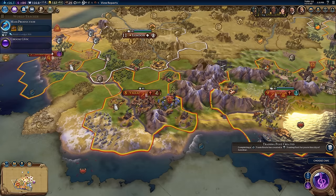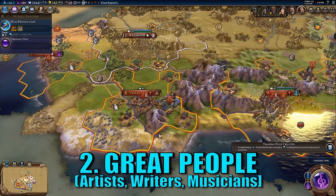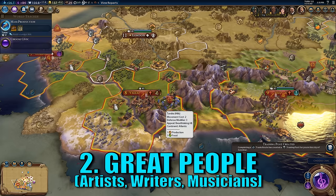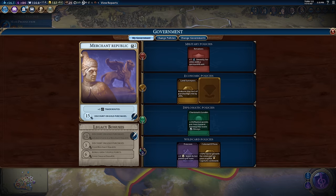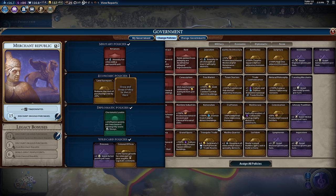Great people points is the second most fundamental thing you need for this victory type. If number one is theater squares, number two is going after great writers, great artists, and great musicians. The theater squares help a lot by letting you enact policies inside your government that give you two extra points. If you look at my government right now, I've got a wild card slot policy giving two plus points for great artists. I should probably be going after great musicians and great writers at this point — making sure you have those policies in your wild card slots and focusing on beating the rest of the world to those great people.